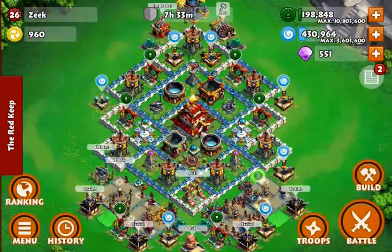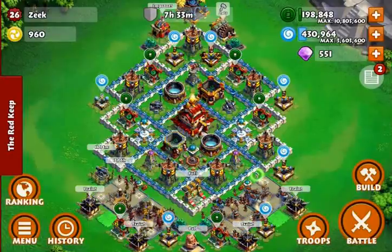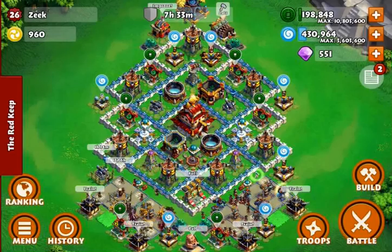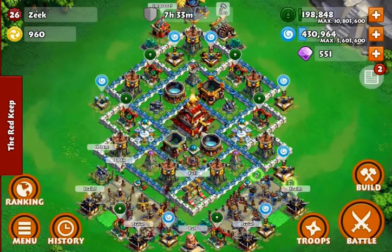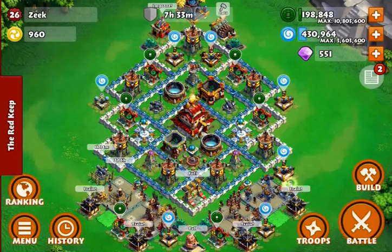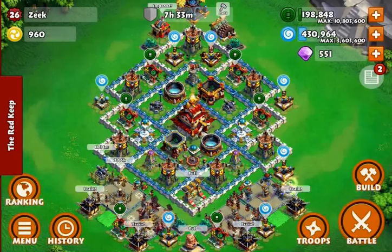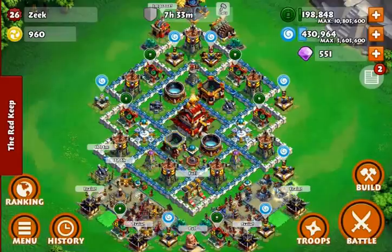What's up guys, it is Zeke here. Today we're going to be talking about the essentials of base designing. I'm still castle level seven, and with that I have seven archer towers, three cannons, two freeze towers, two lightning towers, and a drum gun. I also have two freeze traps and two bomb traps.